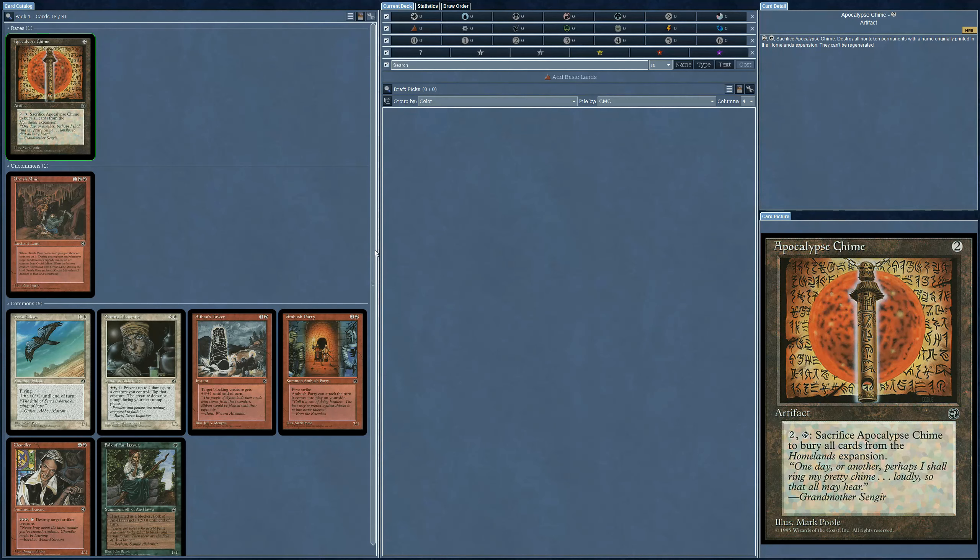Homelands is without a doubt the worst set of all time in Magic, for various reasons. The major one being that most of the cards were terrible. I think there are maybe three cards out of the entire set that could be considered usable today — one of those is Serrated Arrows, and I can't think of the other two. The people designing this set didn't really know what was going on, and the cards had dropped so much in power that it was literally impossible to play with them outside of the format.